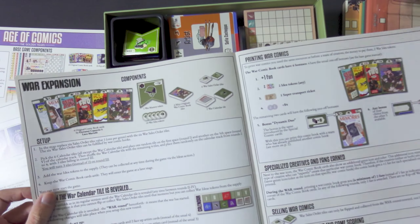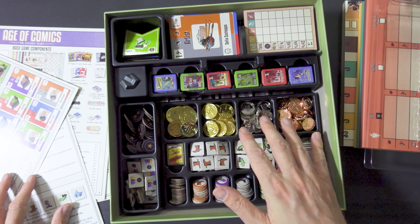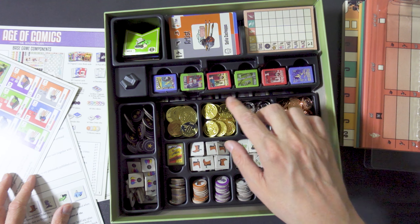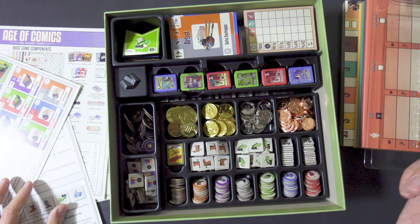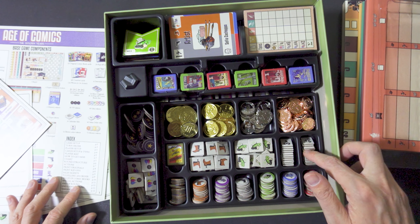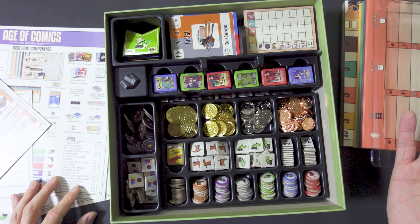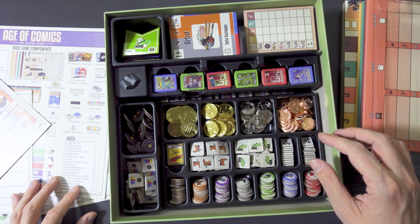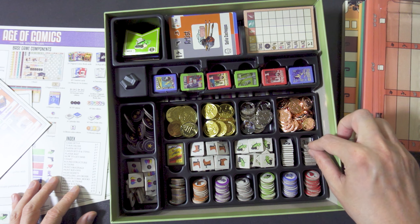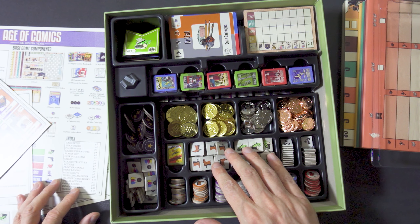Actually, later on I'm probably going to put them separately in a baggie so it's easier to take out. Here are the metal coins — the one, two, five, and ten — but the regular coins can also go there. Here are the increased value tokens; they're double-sided, so one side is two and the other one is three. You have the different types as well.